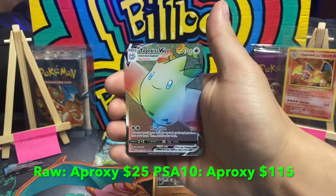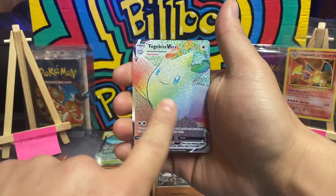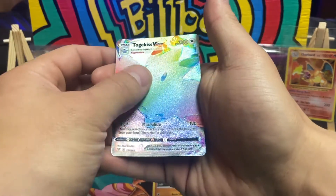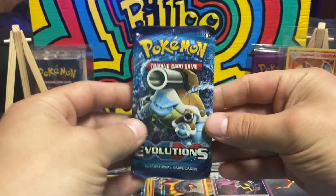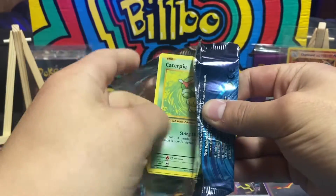Oh let's go - a Togekiss VMAX rainbow! Beautiful card, I love the texture - my boy David Parody would say the texture. Vivid Voltage had a couple bangers which is fire. Champions Path never really delivers - only one time with that shiny sword.